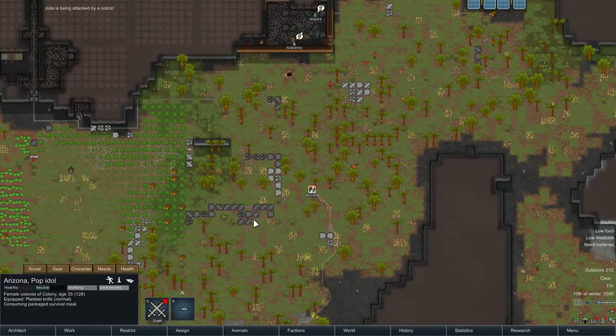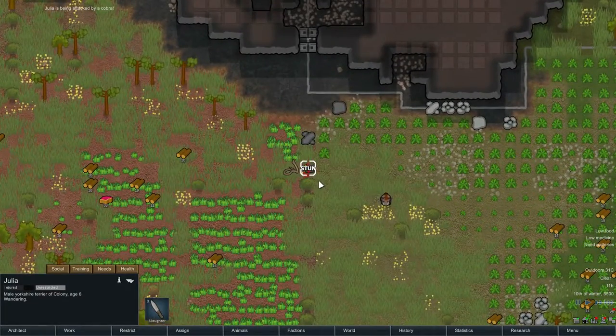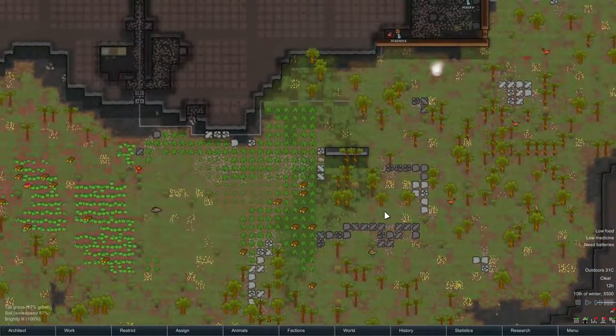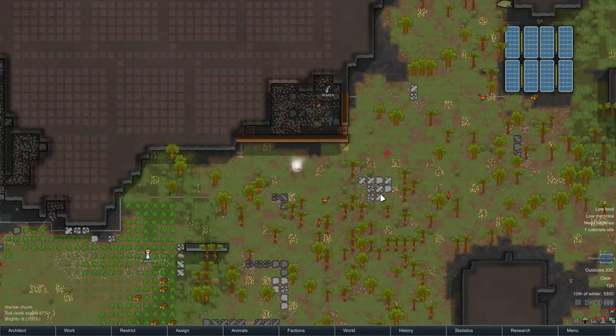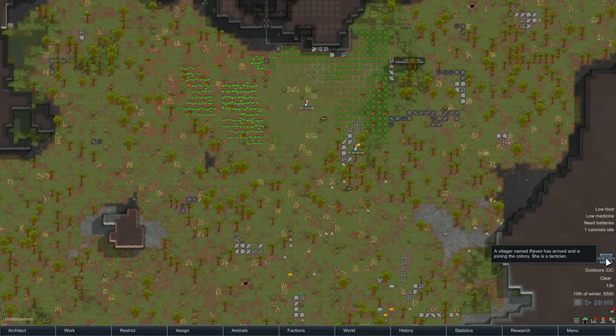Julia — who are you, Julia? I can't remember. Oh, the dog. Our dog's dead. Bonded animal's death will affect Alaska's mood. Alaska's mood in needs — bonded animal died, minus 15. You're not going to want to have an animal handler with 50 animals attached to her.